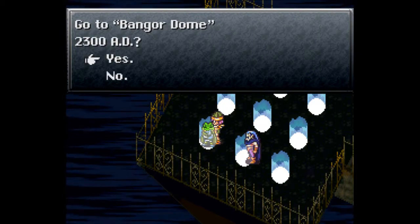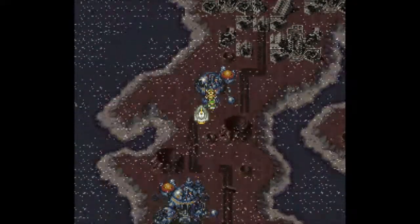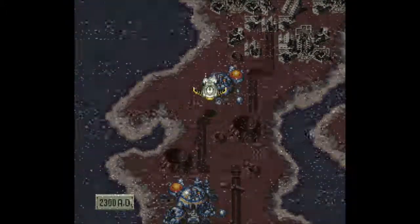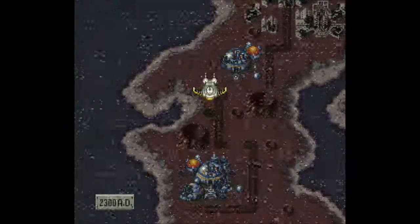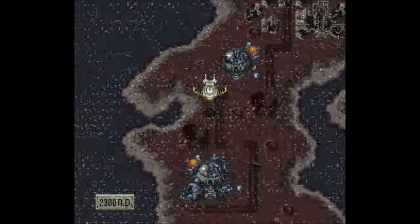We need to go to Bangor Dome, 2300 AD — this is where we can get our ship back. Let's actually go and do that. It's been a long time since we've seen our ship. I do love my Epoch, even though I did not name it. Still can't think of a name — what do you name a ship with five letters? Where will we go next time? You'll have to wait to find out. Hope you guys have enjoyed this part of the let's play of Chrono Trigger. I've been Bollyscoop, joined as always by everybody except Vash, because he disintegrated. Hope you laughed, hope you learned — hope to see you next time. Thanks for watching.